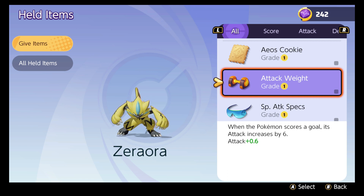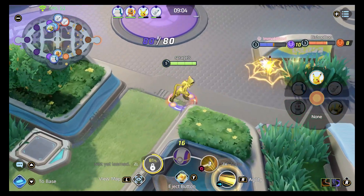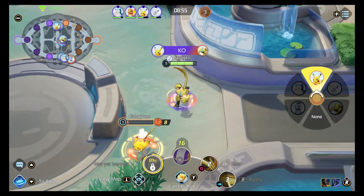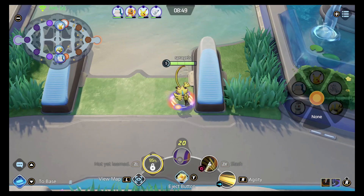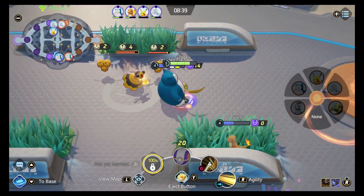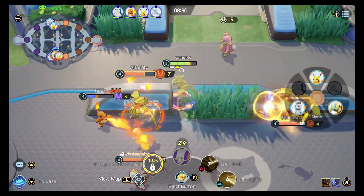Now let's take a look at some gameplay footage. Here I am jungling with Zeraora, and I notice my Pikachu is getting dived on, so I head up. I start with Agility to get close, then I use my Slash — and this one decides to run, but you're able to chase him down. Zeraora is just so quick. He's able to get to anybody, and we can come down here and disrupt encounters as well. That's probably his biggest strength — he moves around the map so quickly from lane to lane and can really help your team out. There's another Zeraora — small world.